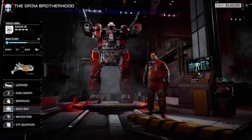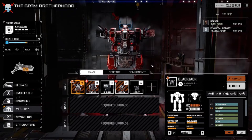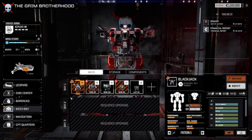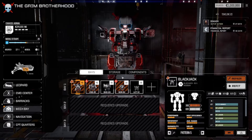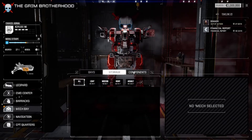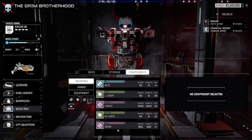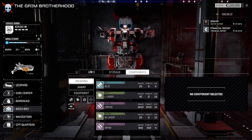First of all, you have your bay, storage, and components. Your bay is what's out. Storage is what's in your storage. Components are extra parts you have laying around — that's your cold storage, your inventory: weapons, ammo, equipment, etc.